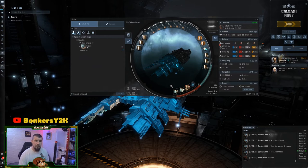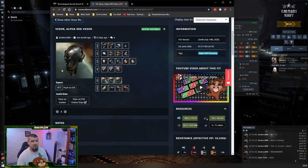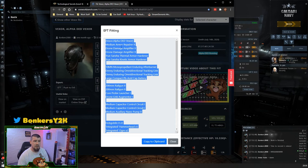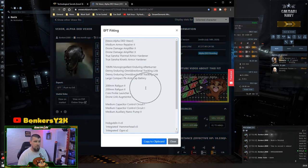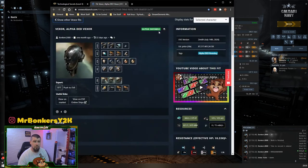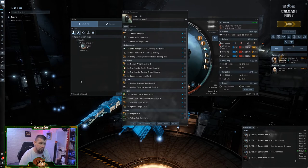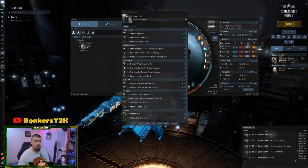This build will be available in the description below. Go to a website called EVE Workbench — when you open it, click on EFT, press Ctrl+A, then click 'Copy to Clipboard.' Then in-game, go to your fittings window, click the three lines for import and export, select 'Import from Clipboard,' and you'll be able to save, simulate, and buy all the modules and the ship. So you're ready to go.